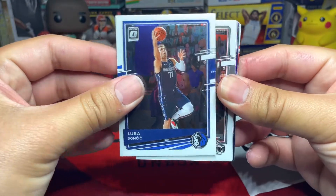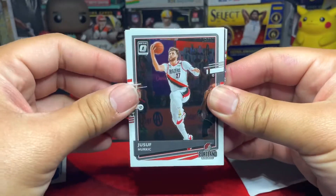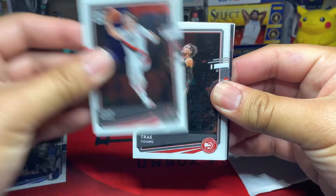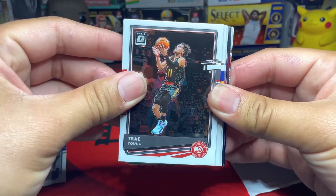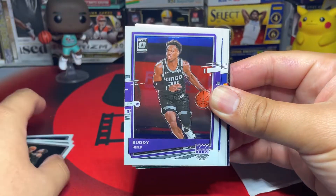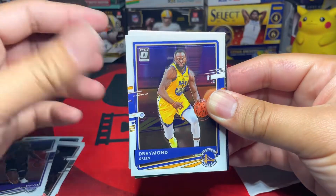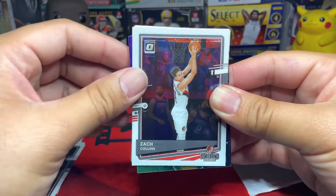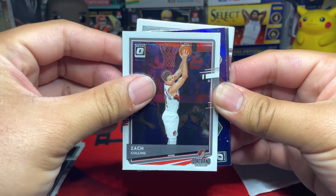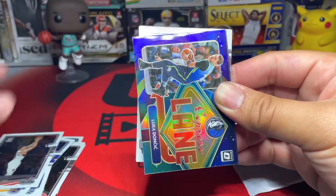From the Mavericks, we have Jusuf Nurkic from the Blazers, then we got Trey Young. Next up we have Buddy Heald.